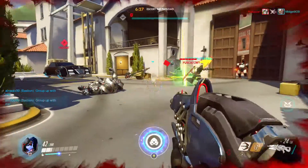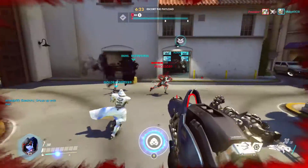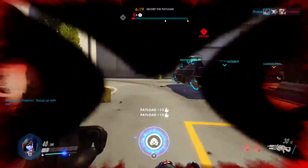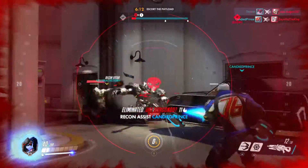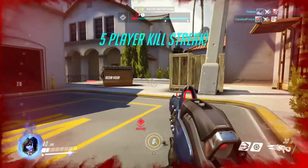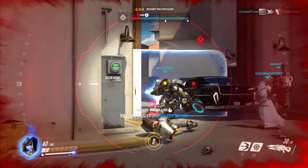Zenyatta is an easy target for Widowmaker as well, since Zenyatta doesn't really have any way to quickly get out of danger. Widowmaker has two abilities: the Venom Mine and the Grappling Hook. The Grappling Hook is very useful for getting to high vantage points to get a bird's eye view of the objective, making it easy to pick off enemies.